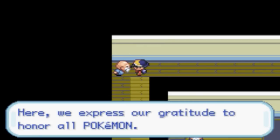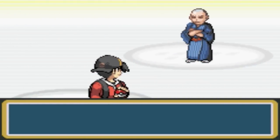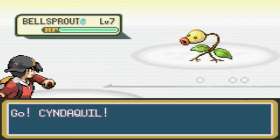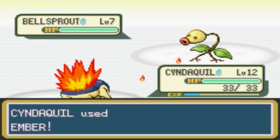We stand guard in this tower. Here we express our gratitude to honor all Pokemon. Sage Ciao — ciao, baby. And ciao on that.